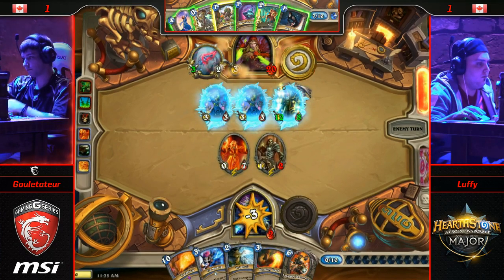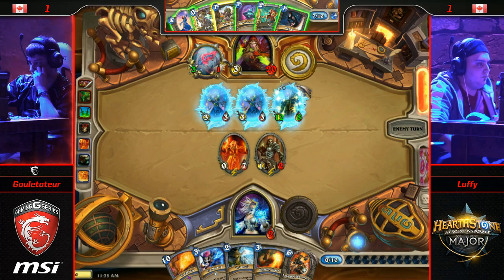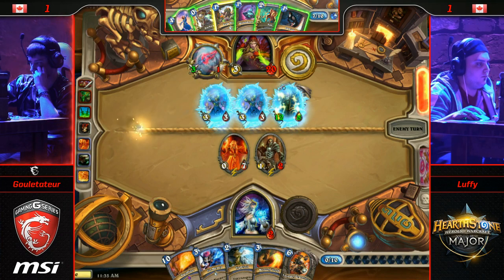Three coming in — it sets him to two. Luffy needs to find a way to protect himself. Can't the Doomsayer go off? There's no way — it would deny the Acolyte. You've got lethal showing, but Frostbolt would stop you. That can't be the play, but it's something he's thinking about. I want my 18 power on board — that's what I want. But there's no way to stop that Acolyte.